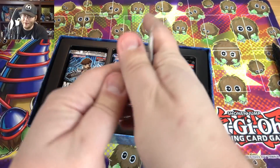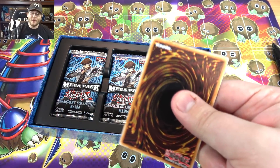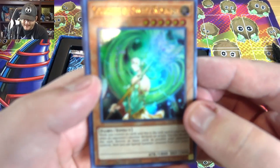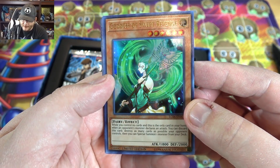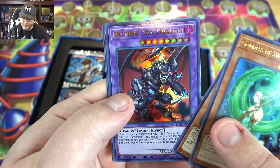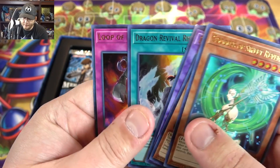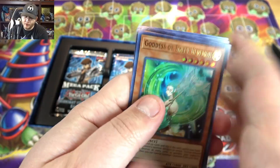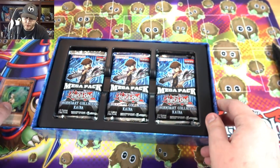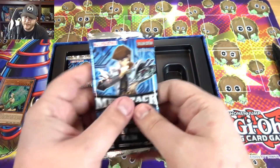Alright, here's the promo pack. I feel like I should still open it up in case someone doesn't know what's in it — it's pretty decent actually. We have Goddess of Sweet Revenge, then of course the King of D, Destruction Dragon, Dragon Revival Rhapsody, and Loop of Destruction. So some of Kaiba's older cards, just powered up. Let's get to our packs.